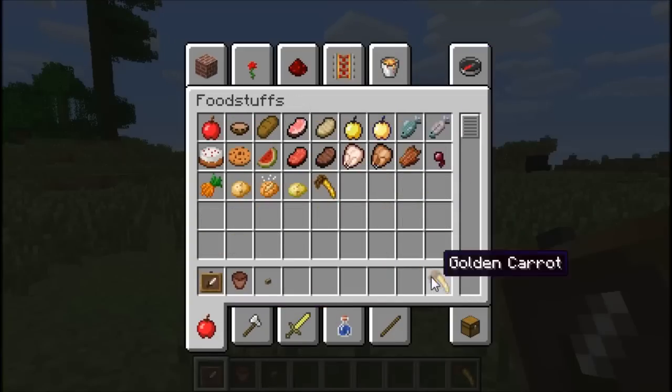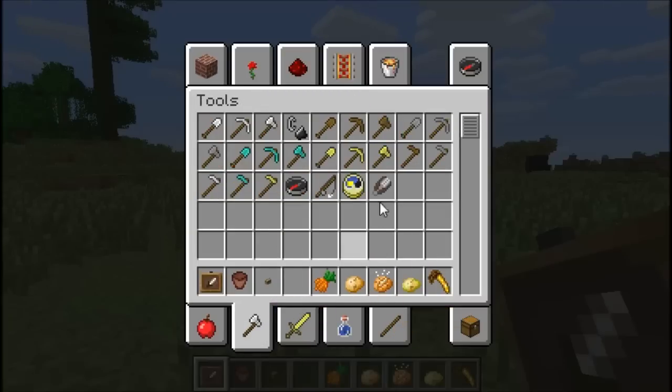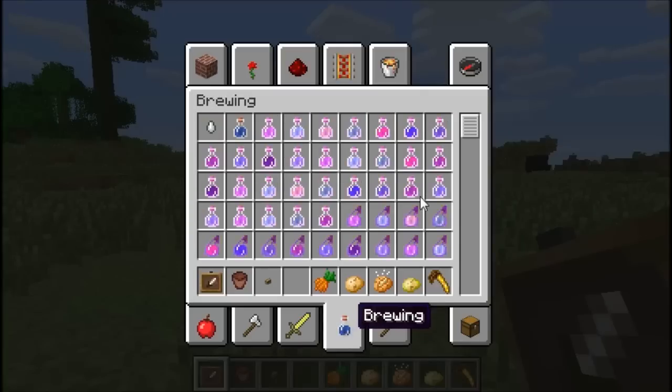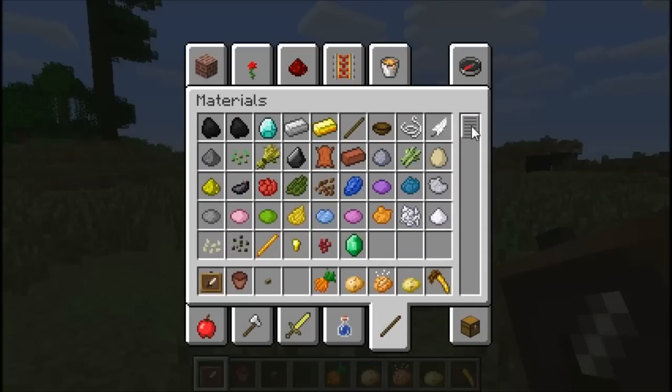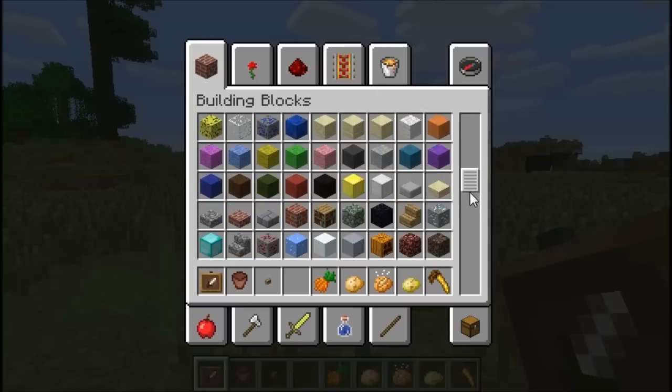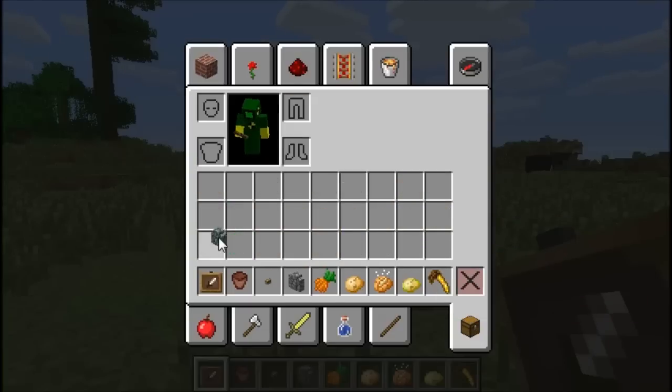Golden carrots - I'm pretty sure these are new. Potatoes. Oh dude, this game is sweet. Nothing new in weapon range. Brewing - let's see, I'm not even going to try because I have no idea. They didn't add anything new in materials, did they? Cobblestone and mossy cobblestone walls. Alright, sweet.